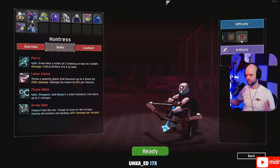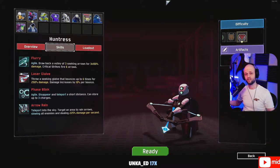Risk of Rain 2 is my favorite roguelite looter shooter, and today my cat Basil and I have some notes to share with you about how you can win monsoon runs more consistently. I'm going to share the three main things I changed about my playstyle that allowed me to win monsoon runs more efficiently, and that will allow you to unlock some of the sick alternate skins like this one right here. Let's get into it.